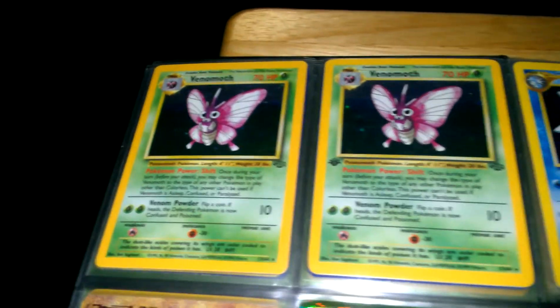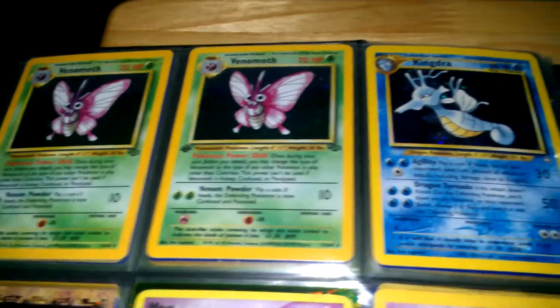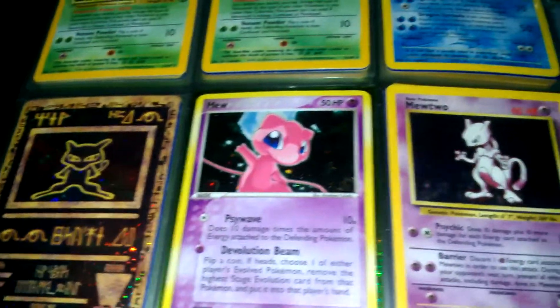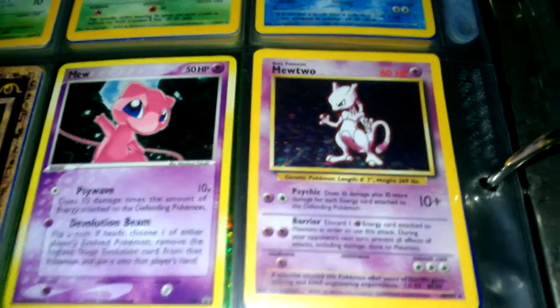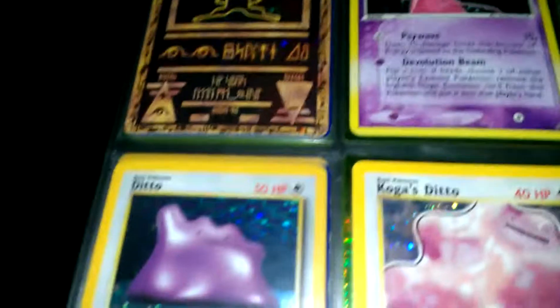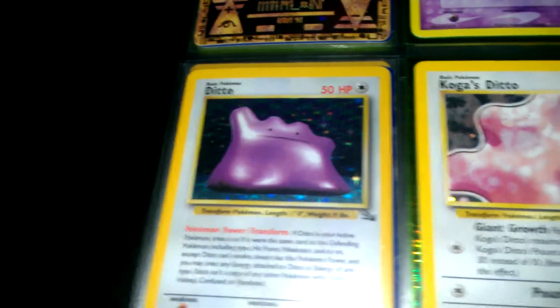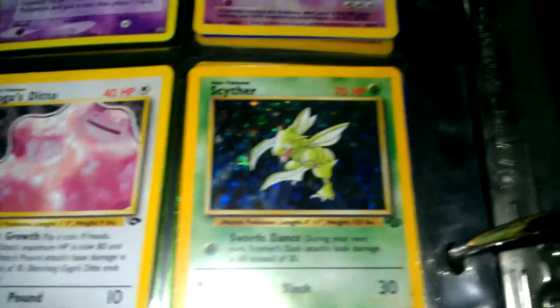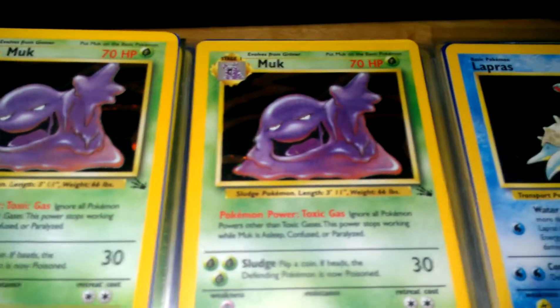Venomoth. Venomoth First Edition. Ancient Mew. Got a Mew, Mewtwo, and a Mewtwo. Ditto. Koga's Ditto. A Scyther. A Muk — First Edition. Another Muk.